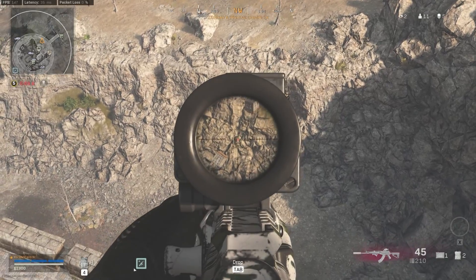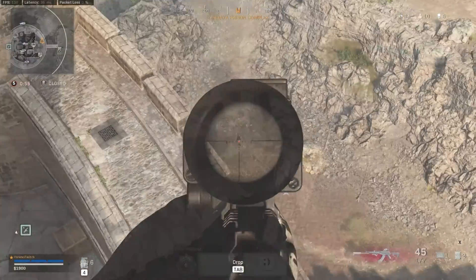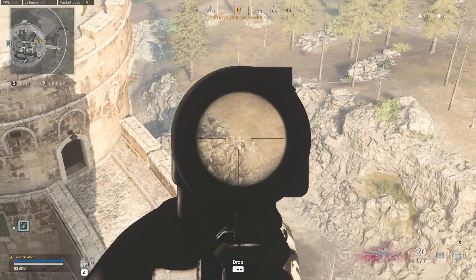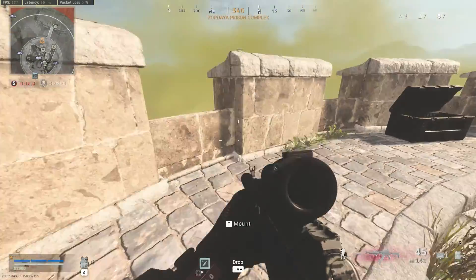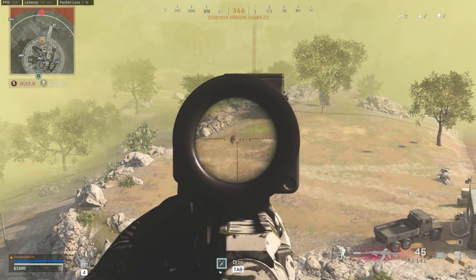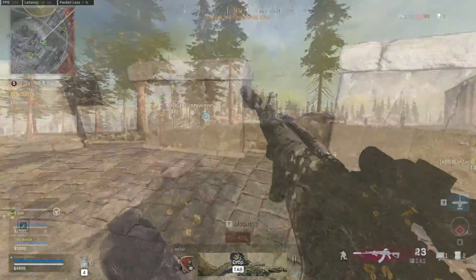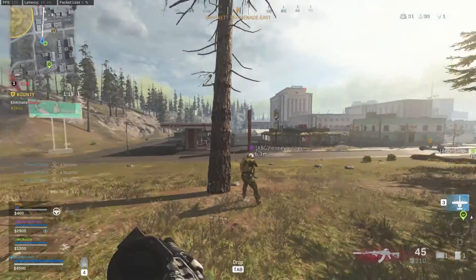If I had to say, do you take the Galil or the Grau — definitely probably the Grau right now is still superior. Particularly in this SMG-AR meta, people are getting the advantage of an SMG up close and being able to use a Grau at extreme distances. But you'll see here, the Galil does actually do pretty well at long range. It's definitely not a beam as the Grau is, but it's still pretty strong.